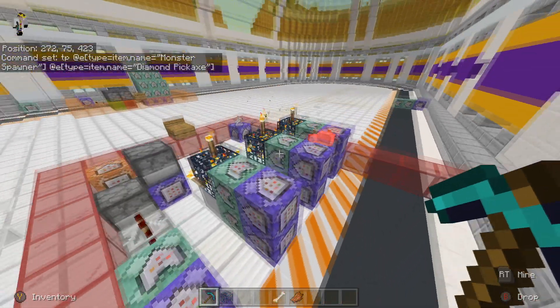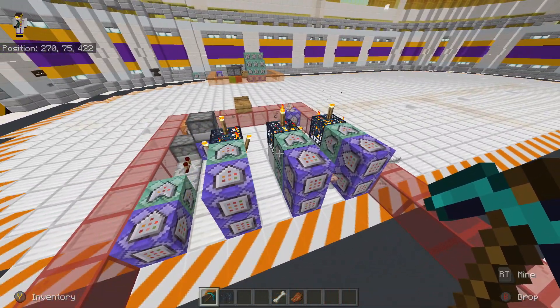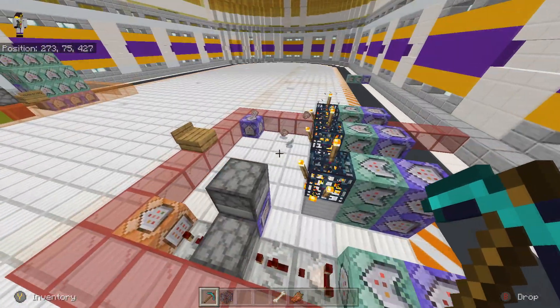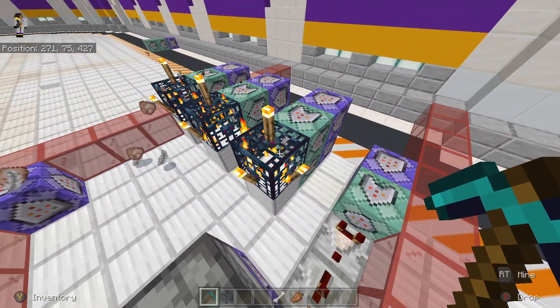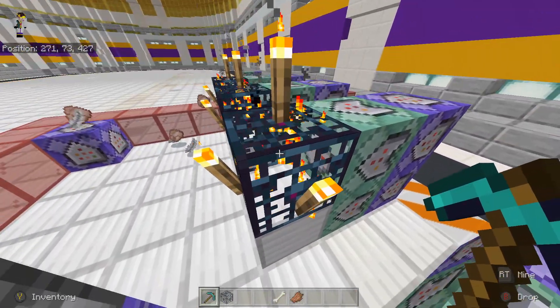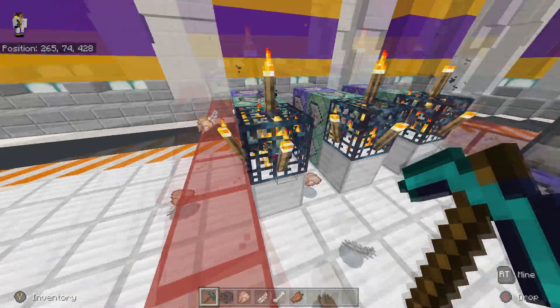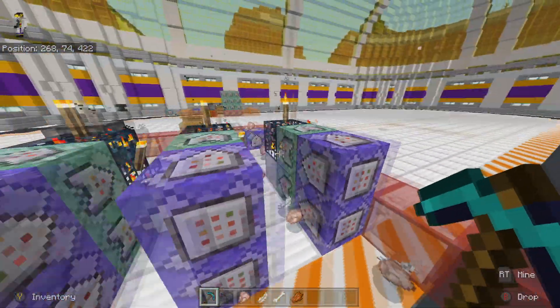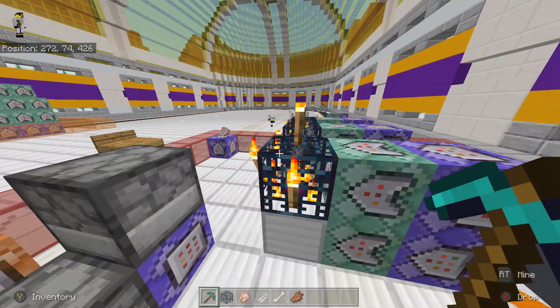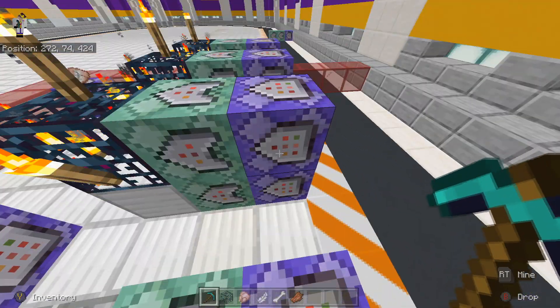I'm not going to show you every single one of these because they're all the same, just different names for different things. The first thing you want to do is set up your spawner with whatever you want in it. This one's a zombie spawner — I don't know why it's not showing the zombie inside at the moment, might be a bug with my texture pack.